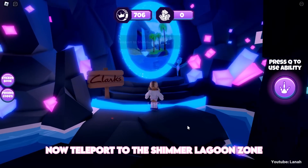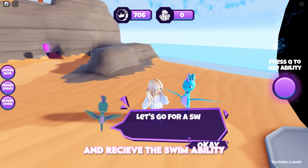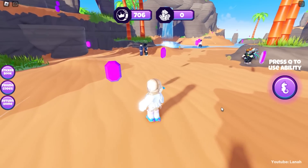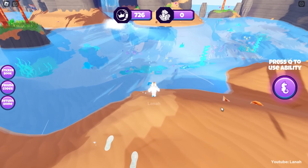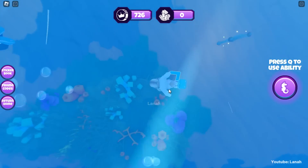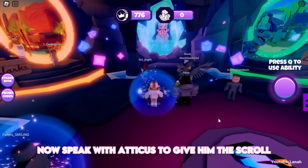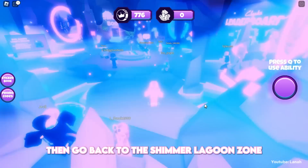Now teleport to the Shimmer Lagoon zone. You will speak with Shimmer Lagoon and receive the swim ability. Equip the ability. Now let's get the scroll. Here it is. You will be teleported back to the spawn. Now speak with Atticus to give him the scroll. Then go back to the Shimmer Lagoon zone.